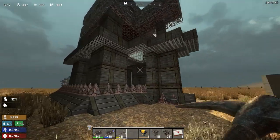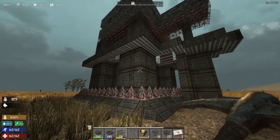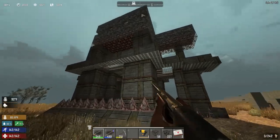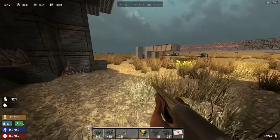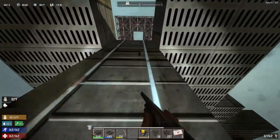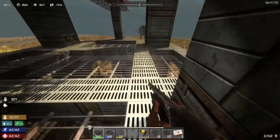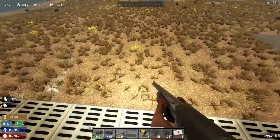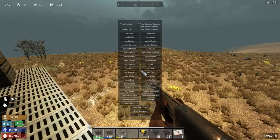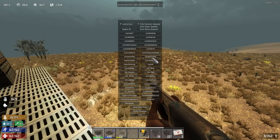This is like an experimental build — I hadn't actually built this and tried it on zombies, but I've had it in my mind for some time. I think I'll go and spawn some zombies and give it a test. F6 brings up the spawning menu.